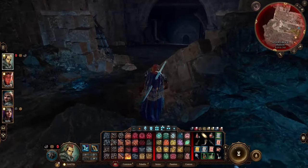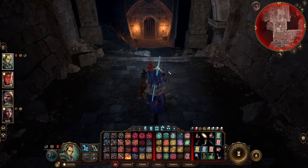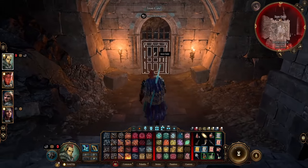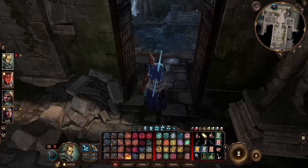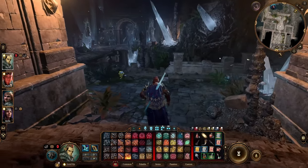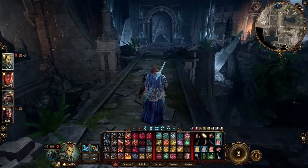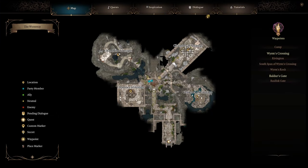Once you go through the iron gate, you'll have to do some dialogue with the statue. When you get to this part, there'll be four different chambers to complete: the Chamber of Justice, Chamber of Courage, Chamber of Strategy, and the Chamber of Insight.